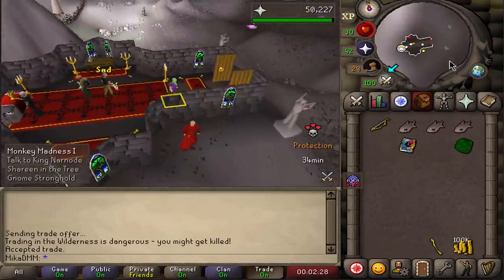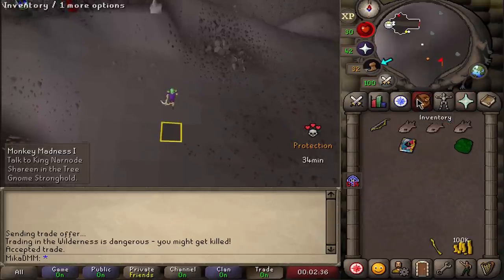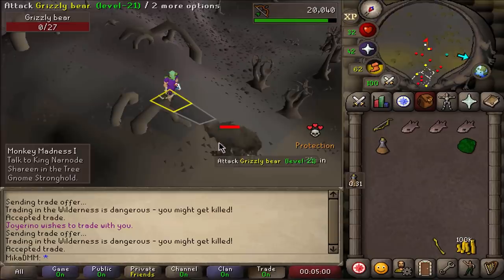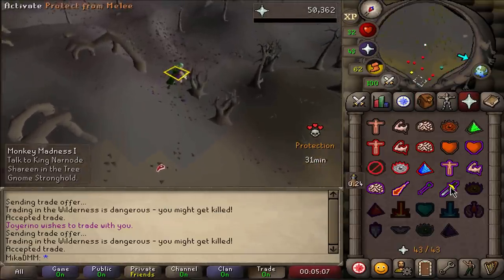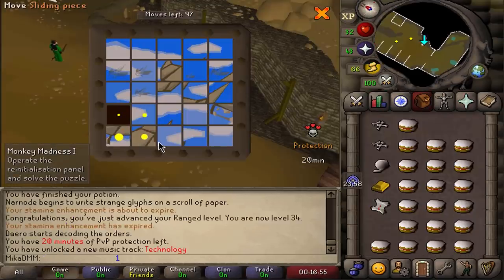We have Range protection now. We need to make it to the Grand Exchange — for Monkey Madness I need a ball of wool and a gold bar. The big bone from the Grizzly is going to do it — bury it and there it comes: 43 Prayer! I can now pray Melee and safely do Monkey Madness. Let's go do it.